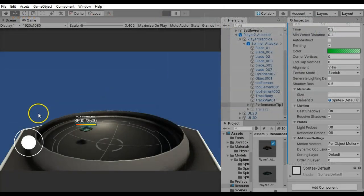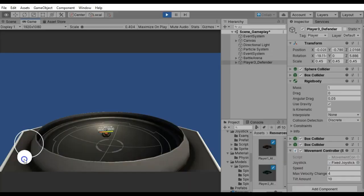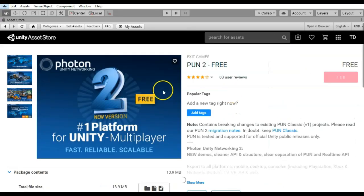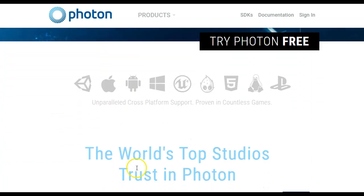In this course, we will first build the core of the game from scratch. By doing so, we will learn about Unity physics, effective scene loading, and mobile controls. Then we will implement multiplayer into our game using the Photon Unity Networking 2 package. Photon is the number one multiplayer solution for Unity, used by hundreds of thousands of developers around the globe.